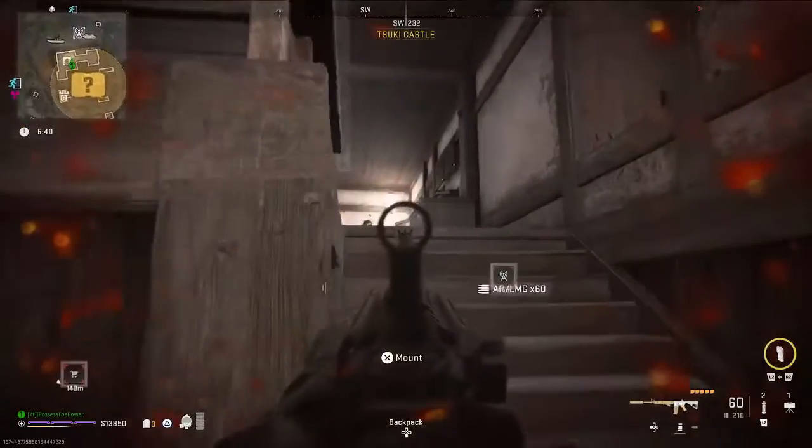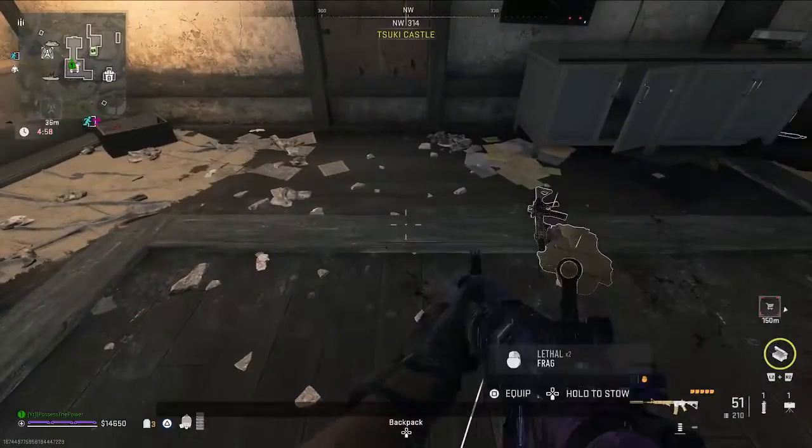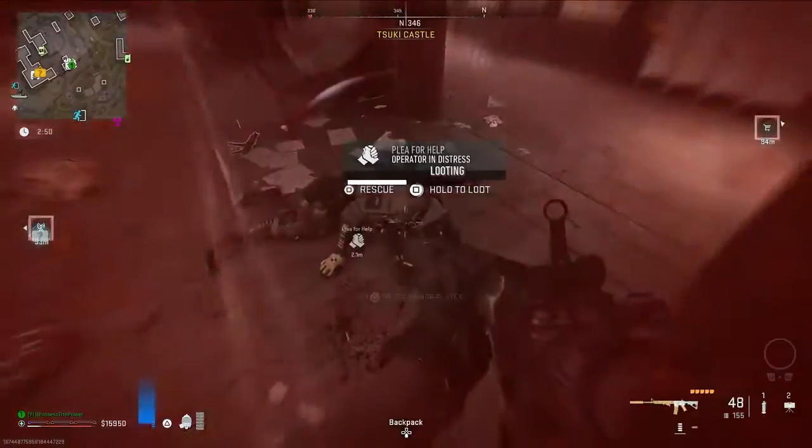Just destroy all the enemies and traps like the proximity mines, the sentry guns, the claymores, and diffuse the trip wire grenades. Once you get to these stairs, the bomb maker is just going to be in the top right hand corner. Go ahead and kill him and any other enemies, then pick up the weapons case.